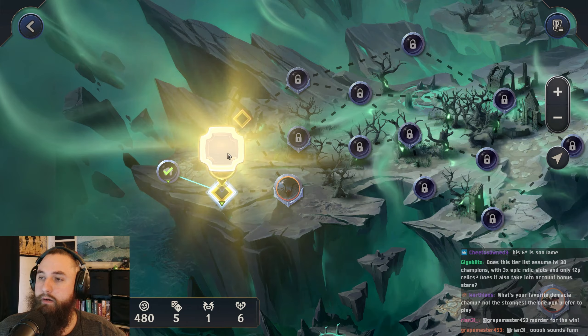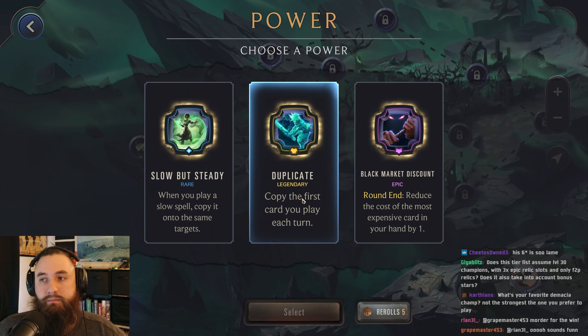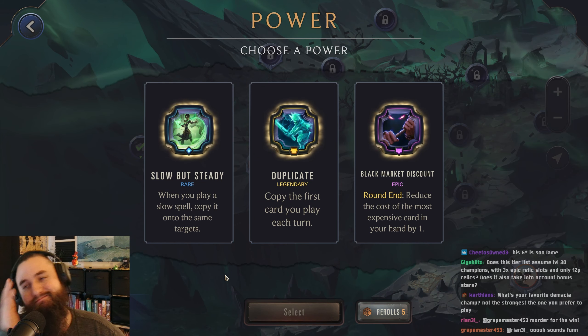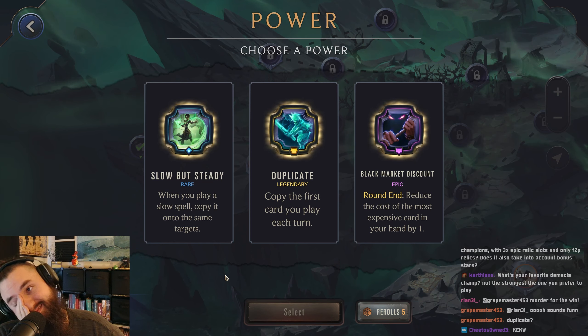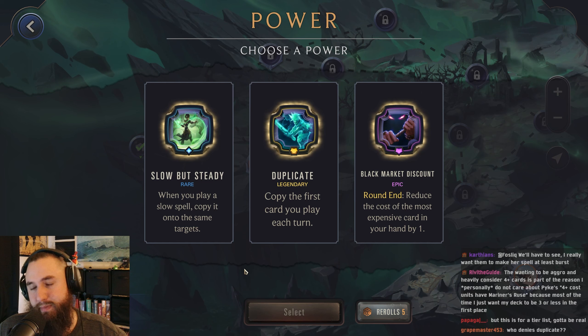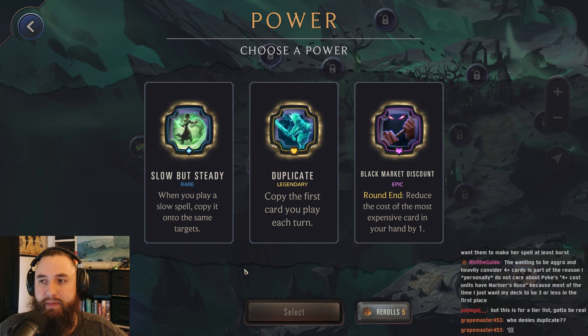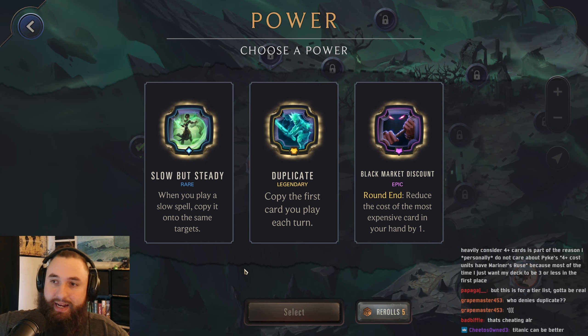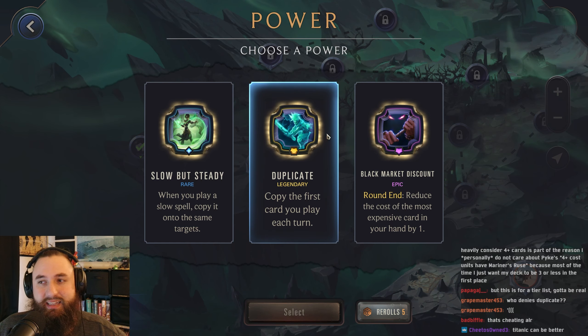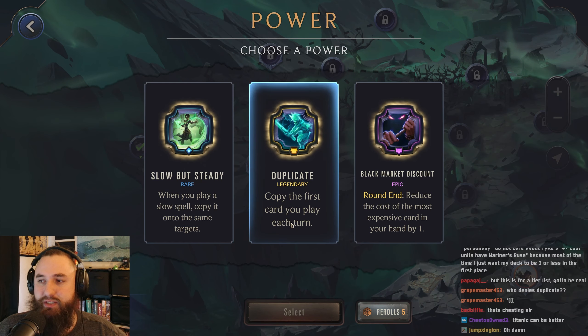All right, let's go for power here. Duplicate's good, but I feel like we're probably actually not going to grab it. We're trying to test out the champion for the tier list, and duplicate is just going to make this a duplicate run. So while duplicate is like the best power in the game, I don't really want to be using an especially this crazy of a legendary. I think we'll just actually skip it.